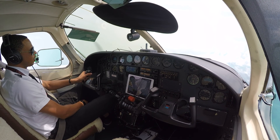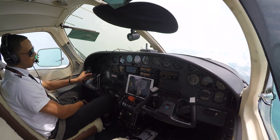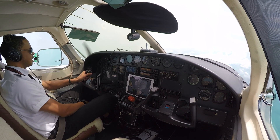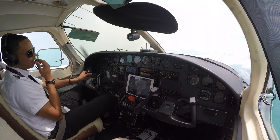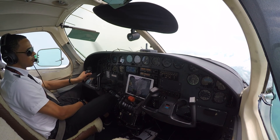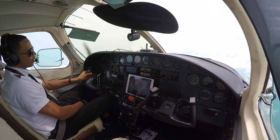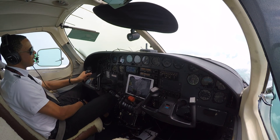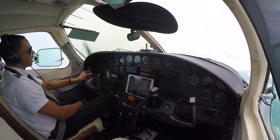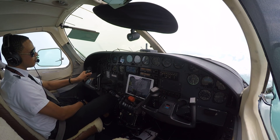I went both Part 141 school and Part 61 — I did my private at a 141 school, and then I did my multi-commercial and all the add-ons under Part 61, because it was cheaper and worked better with my schedule. There are options for your time and for your budget. Start going out and find the school that matches your schedule and your budget, then go ahead and schedule it. Talk with an instructor — what you're going to find is you'll get excited, they'll give you answers you probably didn't know existed, and all of a sudden what seems impossible will start being possible.